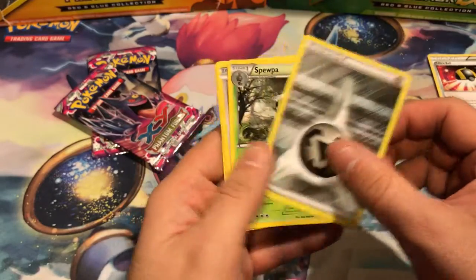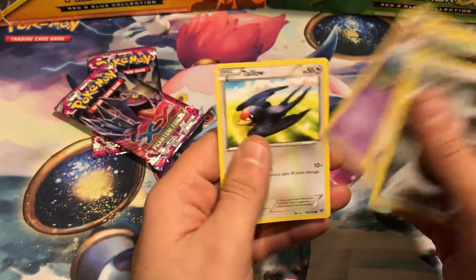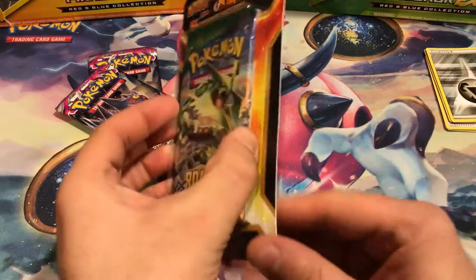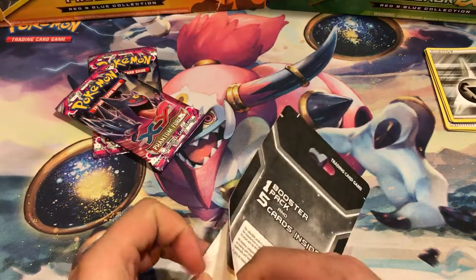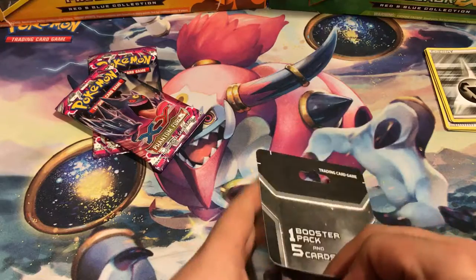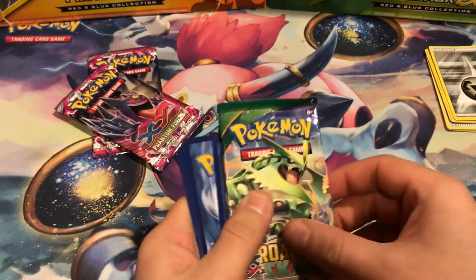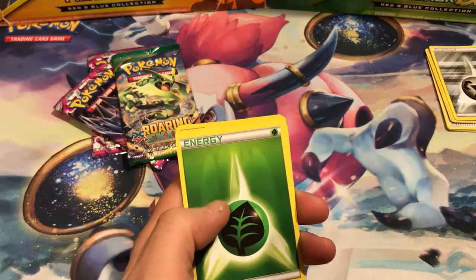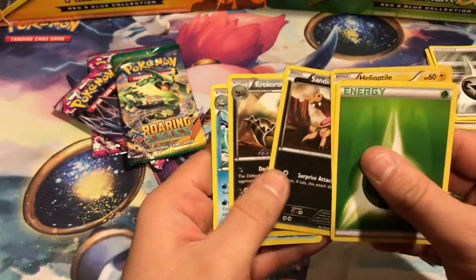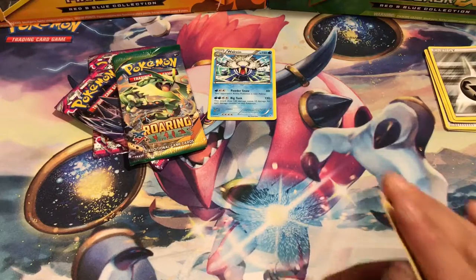In the second one we have a Lightning Energy, Lightning Energy, Steel Energy, Spewpaw, Lillipop, Ekans, and Talo. Next one: Grass Energy, Helioptile, Sandile, Crocorock — awesome. And a Walreon. Got a rare. I seem to get a lot of Walreons out of these.